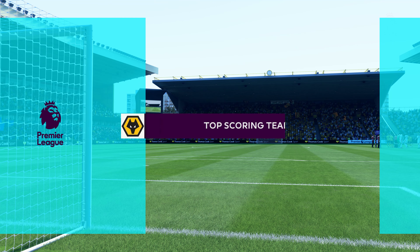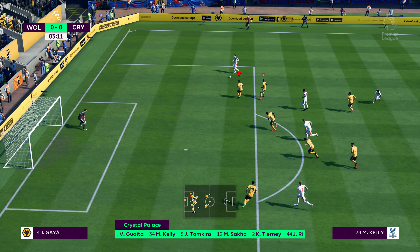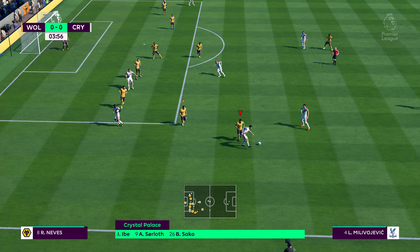Here is the way Wolves are set out for this vital fixture. It does look more like 4-4-1-1 than 4-4-2. Yes, I think so. It gives the manager the option of stiffening his midfield. And when they get the ball, that number 10 — behind the centre-forward — he can supply the bullets, he can get in the box and give his teammates some company.